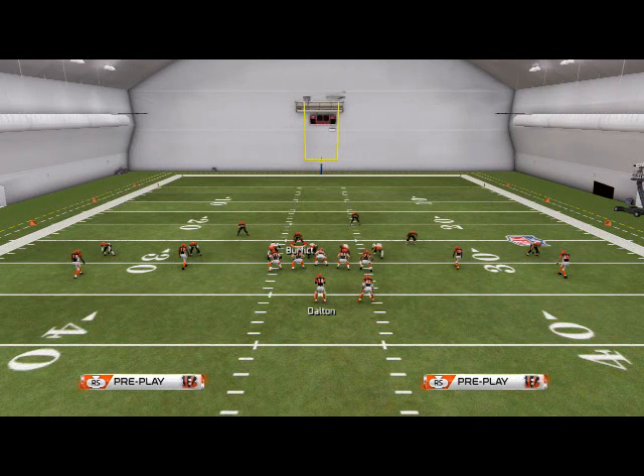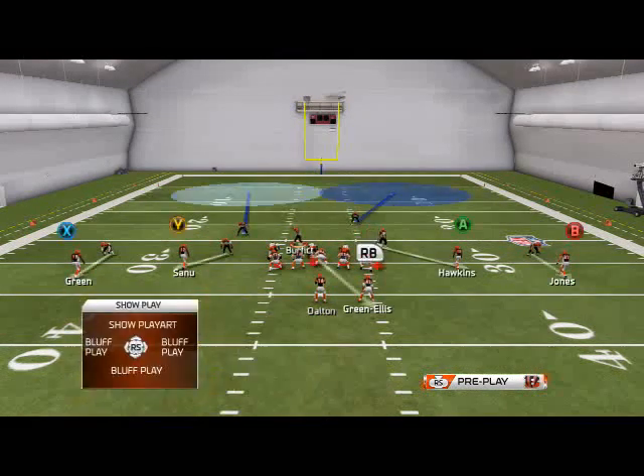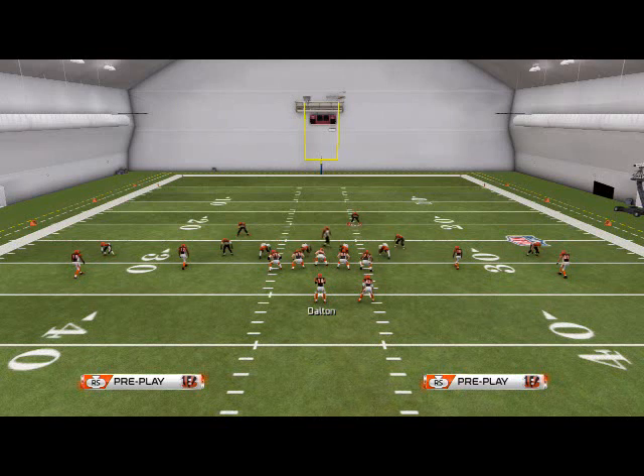We're going to do the same setup we were doing for the base play, but with one minor adjustment. We're going to base align instead of man align, shift our linebackers to the right, and then spread our defense to create the same basic front that we did with the sugar plays. Now we have the same look and we're in man coverage.